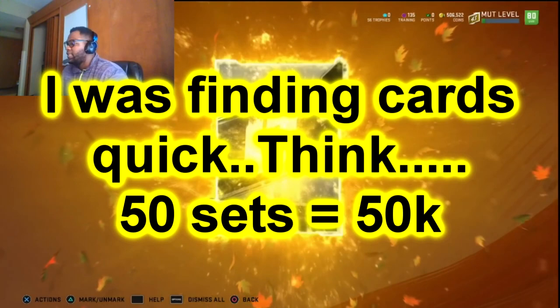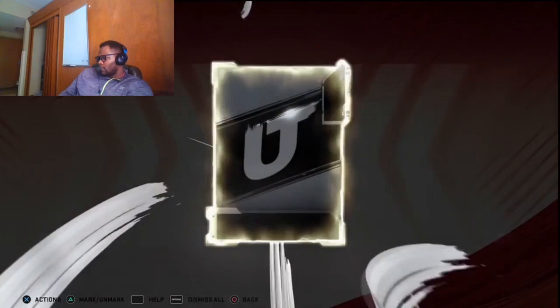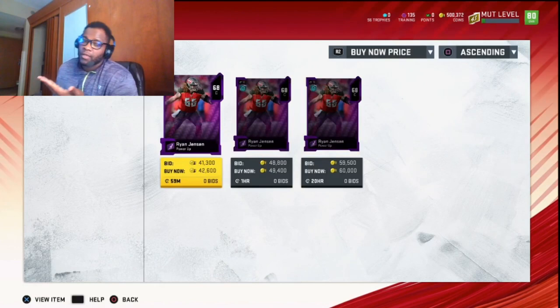To put it in perspective — if you snipe an 88 overall worth 18k, you snipe it for 15k, list it for 20k, you get back 18k, making 3k. But you spent 15k to make 3k. Here, we're spending less than 1k to make these cards and earn another 1k. There were times we were spending 800 coins to make 1,100 coins — spending such a small amount to make a large return relative to what we spent.